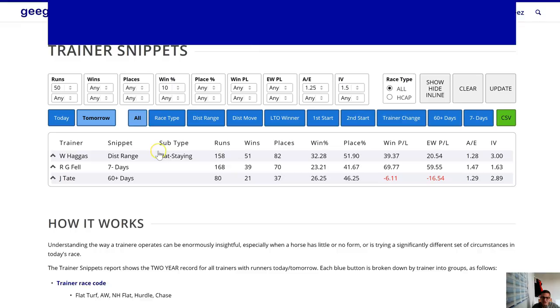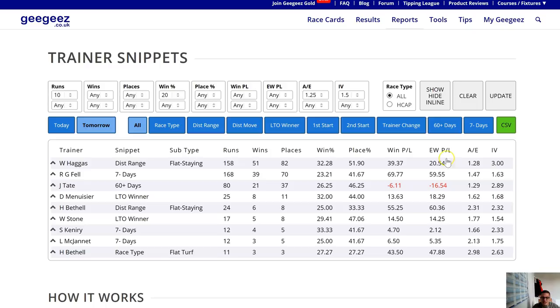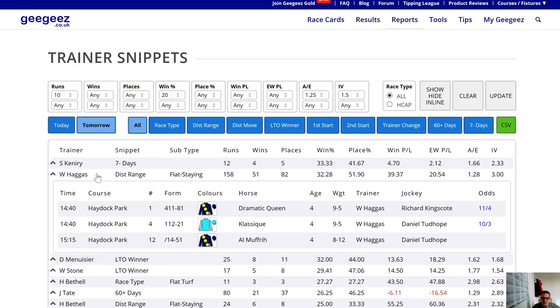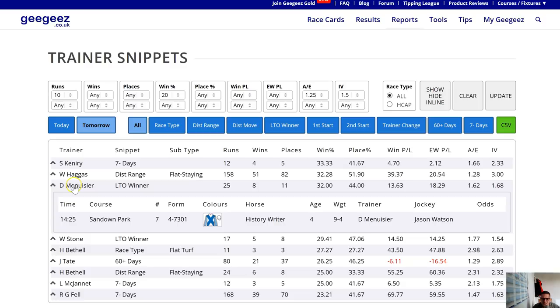One of the things I want to do is the big sample size with a low win percent. The other is the small sample size with a higher win percent — each has its merits. The Roger Fell one appears on both reports, but this one has more lines. Steph Canary's seven-minus-days angle might be interesting, William Haggas with his stayers, and Menwisier with last-time-out winners at 32% — the average is about 16% — so that's interesting.